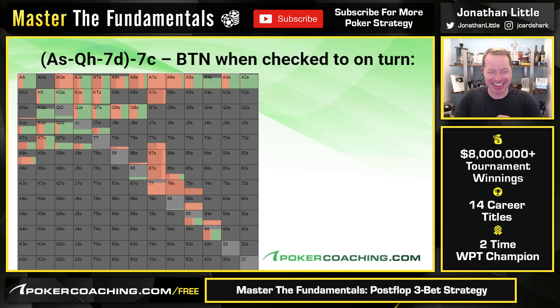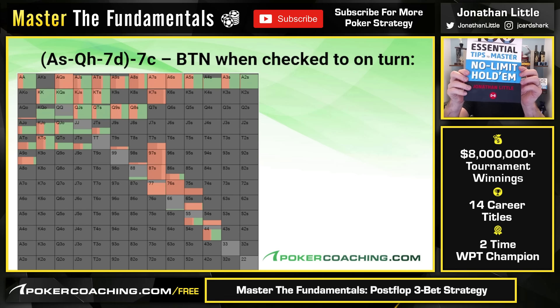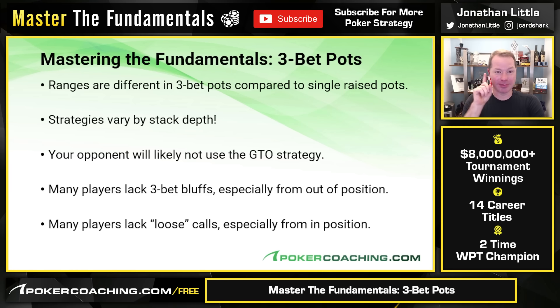One more spot — the button when checked to on the turn uses a polarized betting strategy with lots of 7x, some ace-x, some draws, and some junk. We went through one spot today after the flop — one flop, one preflop starting position. In reality, you need to study how to play when you're out of position, when you're in position, with wider ranges and looser ranges. There is a lot to 3-bet pots and today we did discuss the fundamentals.